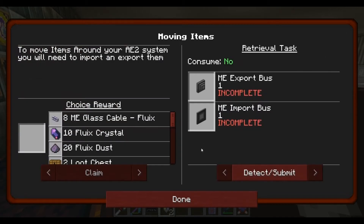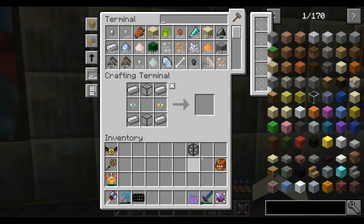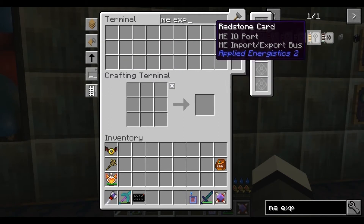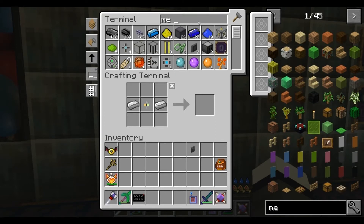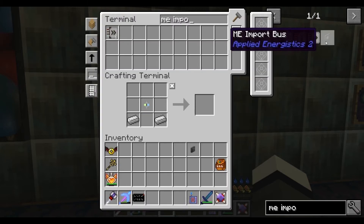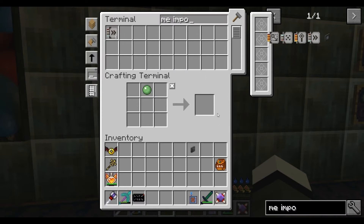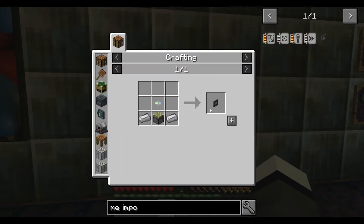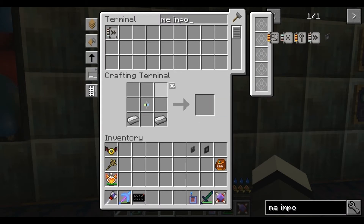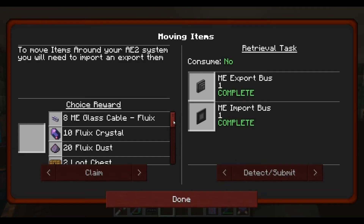Moving items around your ME2 system - you will need to import and export them. I'm already doing that. So I want an ME export bus and an ME import bus. That can go in there. Export, import - what are we missing? Sticky piston, piston. Can't believe we've got no pistons. Get in there and there we go, that's another quest done.